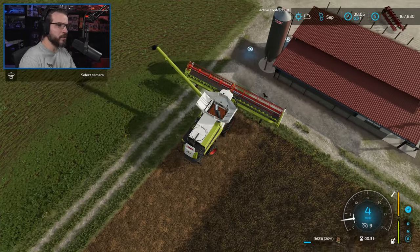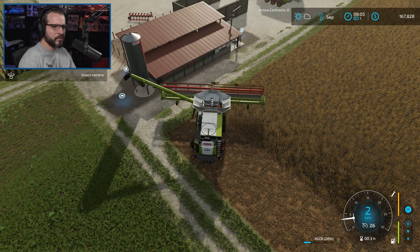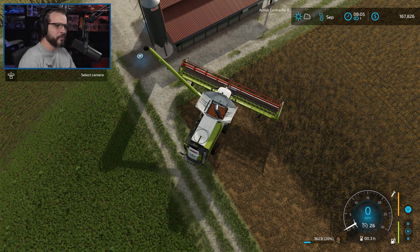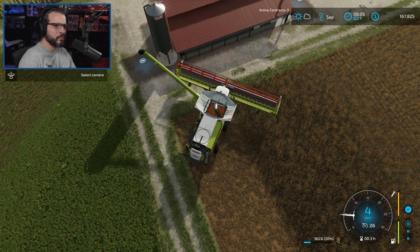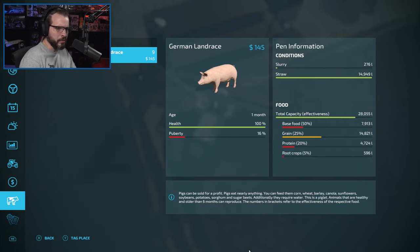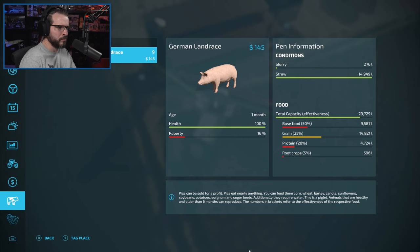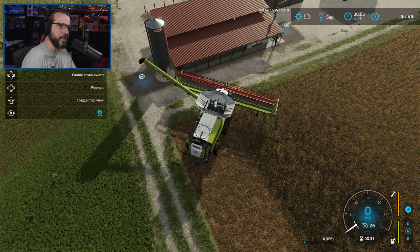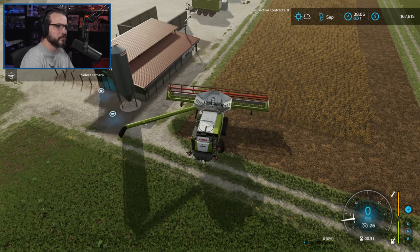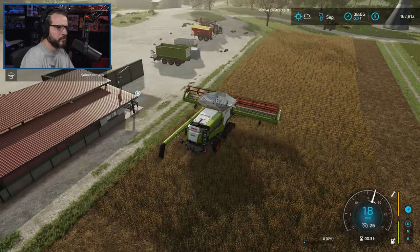All right, we have the sorghum dumped in here. There we go — more for the piggies. Does that one count as grain or the other one? I think that counts as protein — or was that base food? Let me check what I wrote down. Yeah, base is either corn or sorghum, so that counted as a base.